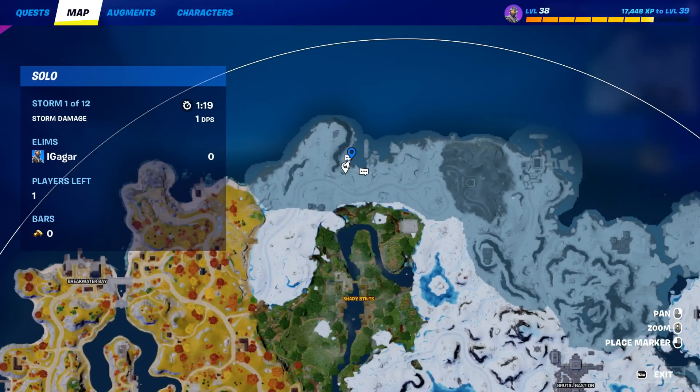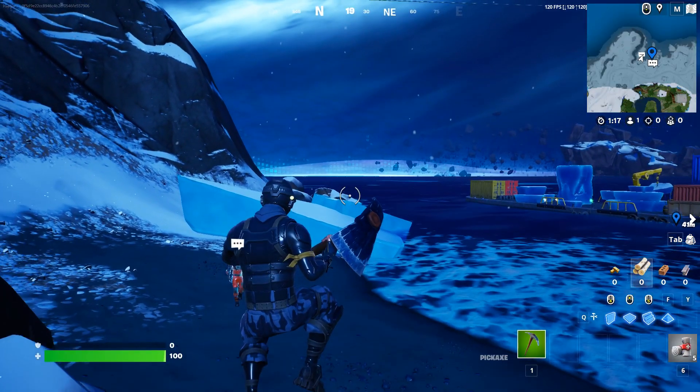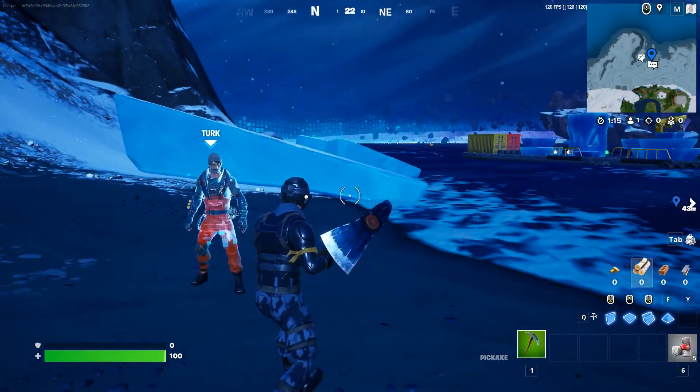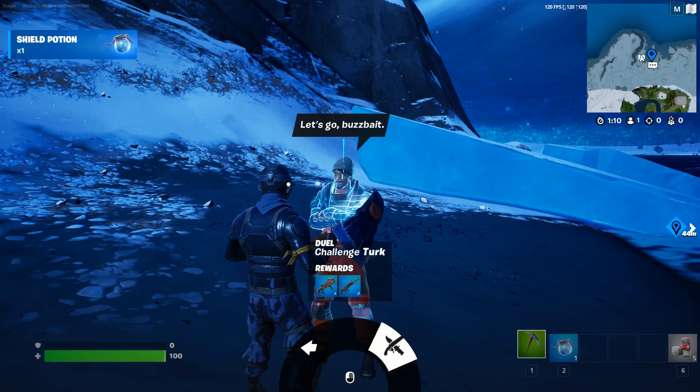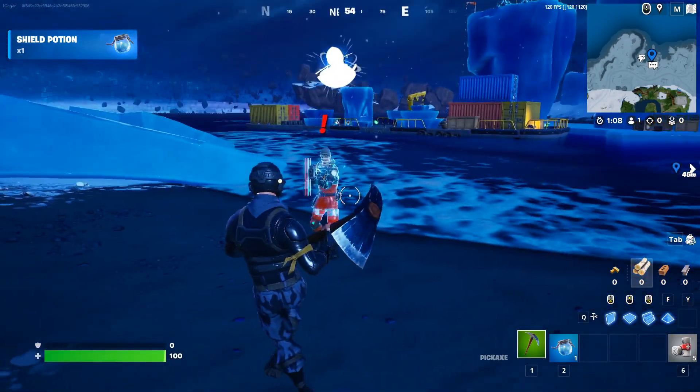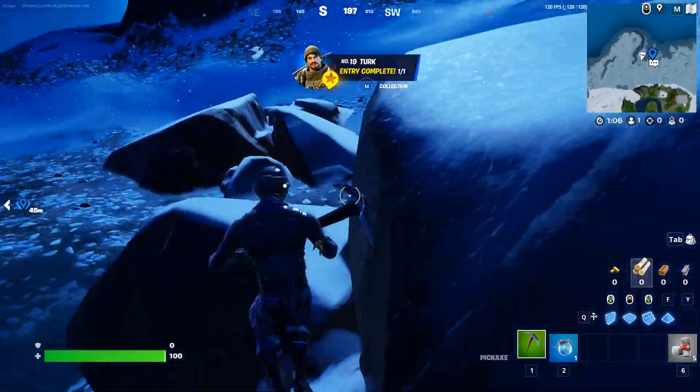There's a location, so land over here. You just need to defeat them. First of all, you need to duel them, so you need to interact with them. As you can see, you need to press this and press this again, and there you go — I'm gonna duel, but I'm not actually gonna duel.